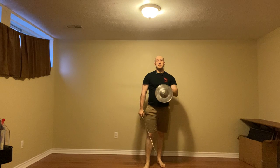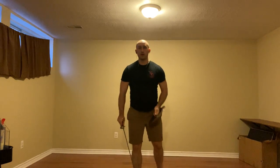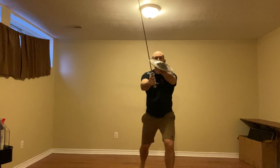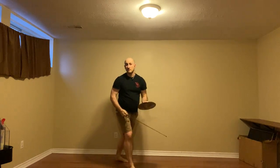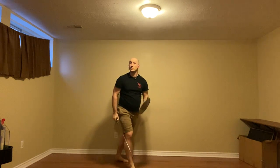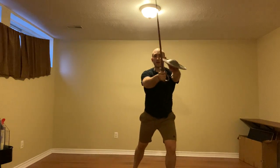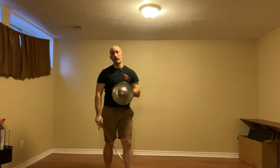If instead it is a mandrido to the leg, we have two options. If I'm ready for it and know exactly what's happening, as it comes down I simply strike the hand — if it is available. But if they are attacking low, their hands should be separated, so it should be there. We defend, the hand comes low, strike with my own mandrido, and get out.